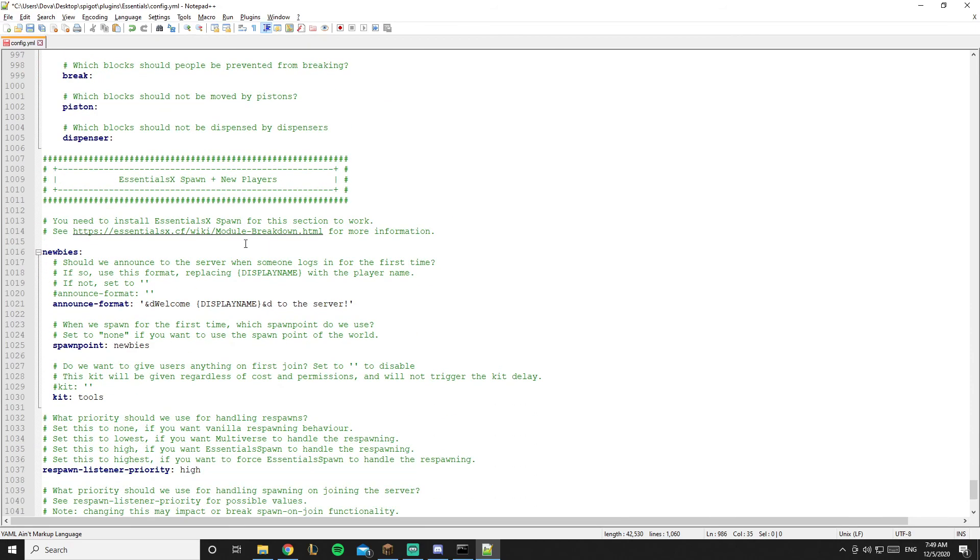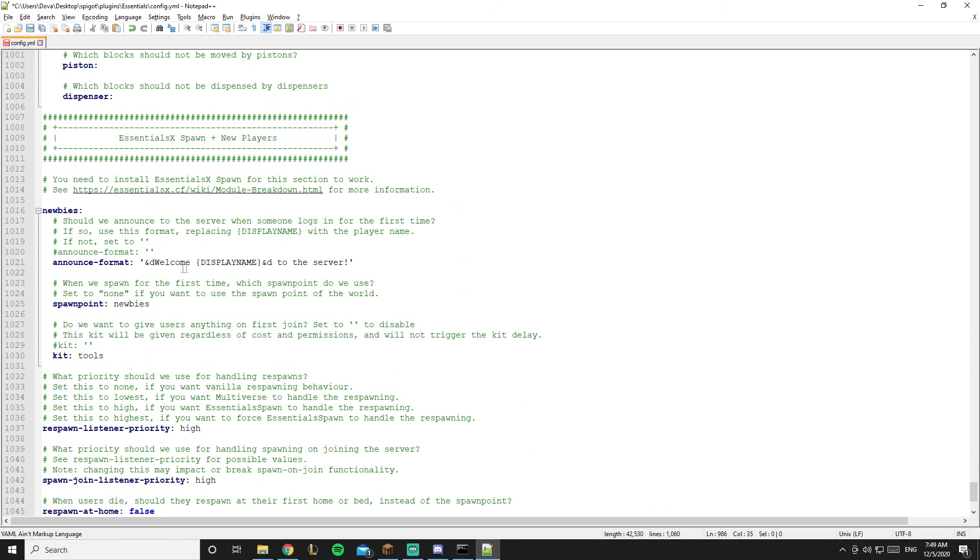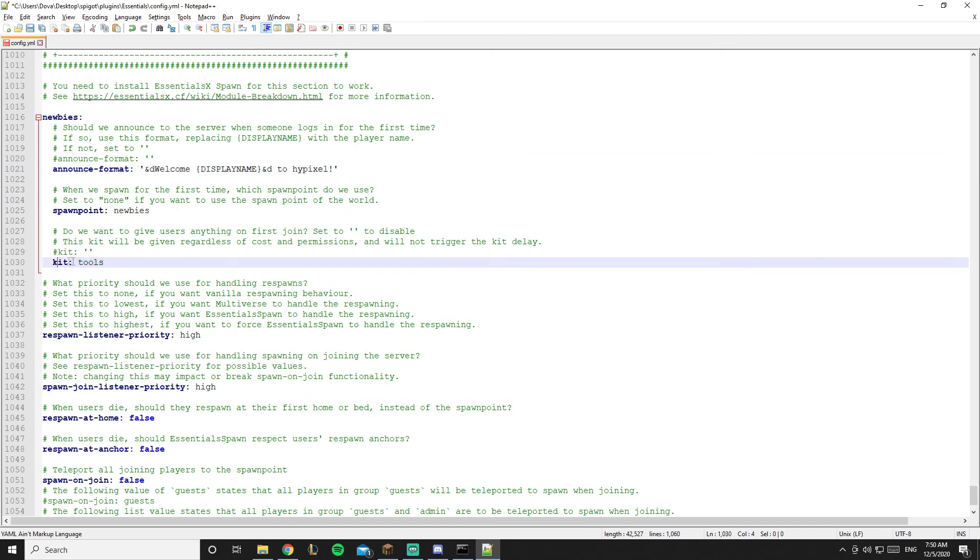The spawn section includes a first-join message — &d is purple by default. You can change the welcome message easily, for example: 'Welcome to Hypixel.' You can also set a kit to be given to the player when they first join, which we'll add in the future.